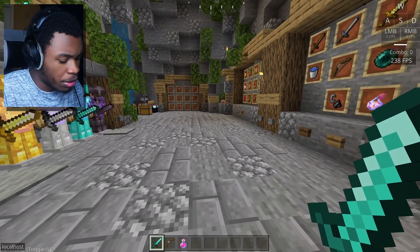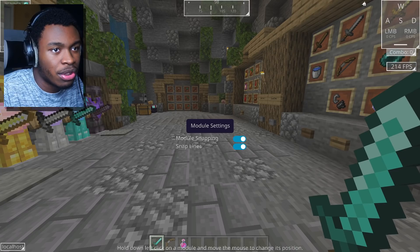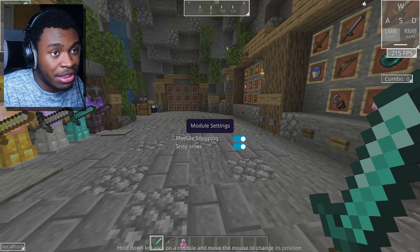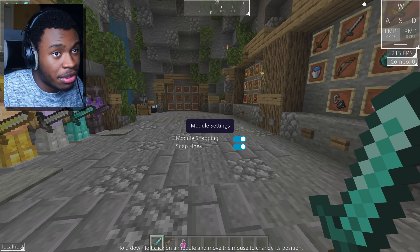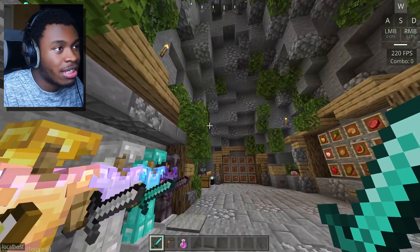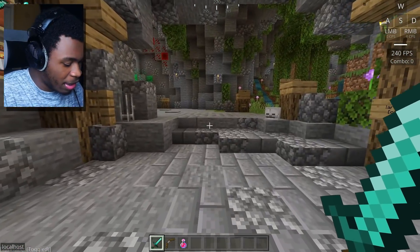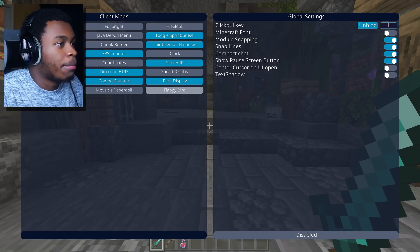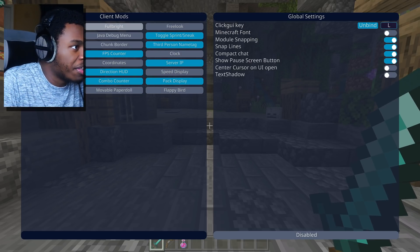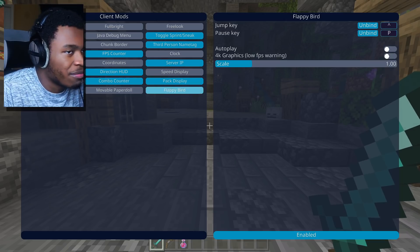I feel like I want to move the FPS counter too, because it's just so good. Honest Client — sorry to all the other clients I've reviewed, but Honest Client is on top. They are on top. So many customizations you can do. We've also got Ultra Settings, Flappy Bird — you can literally play Flappy Bird — and Full Bright as well, which is very, very good. The Third Person Name Tag does work as well. That's so cool.